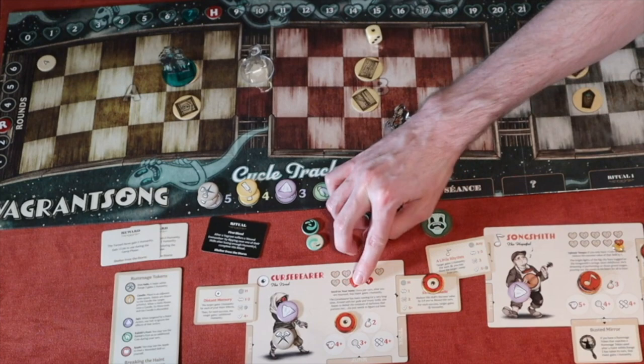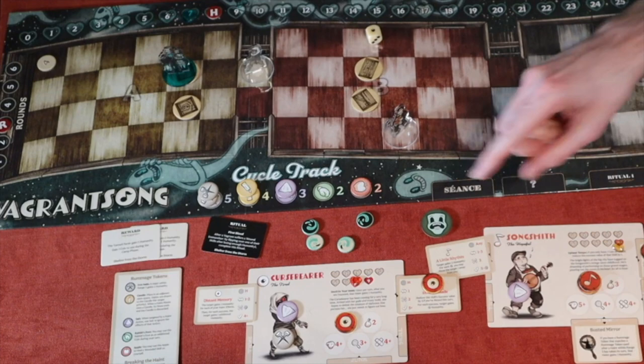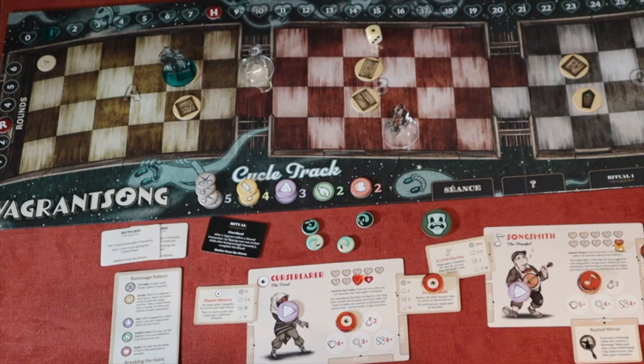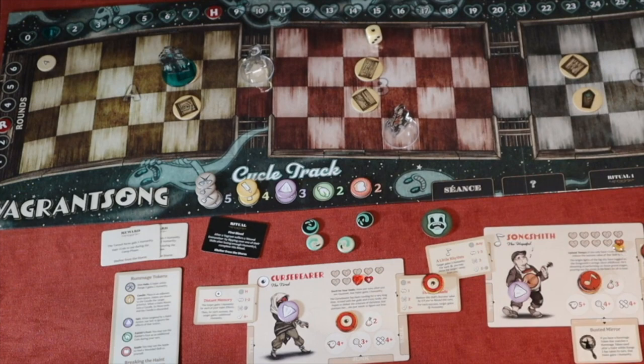In this special scenario, when you break the haint, both vagrants also get to rummage and gain a humanity each. Curse Breaker is within range two — I play the iron nail, dealing two more humanity to the haint. That's the second break, resetting humanity to one again. But that also triggers event zero: 'From now until the end of the scenario, the first vagrant to take a turn each round loses four humanity.' Things are escalating — it knows only one break remains.